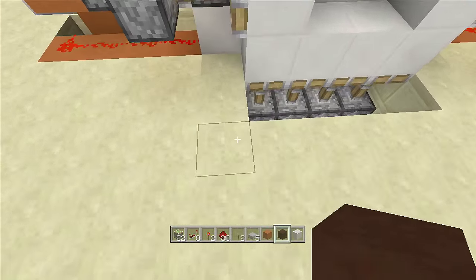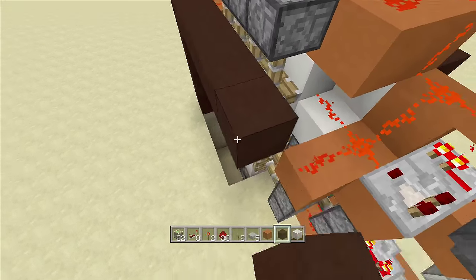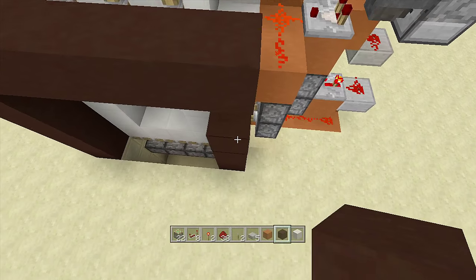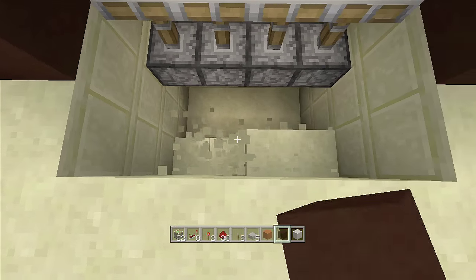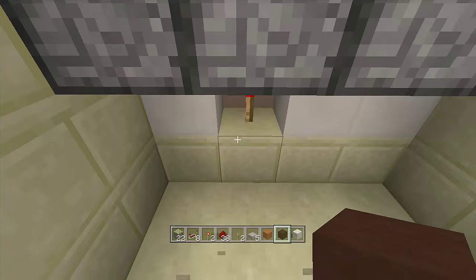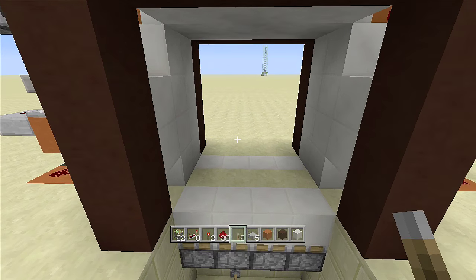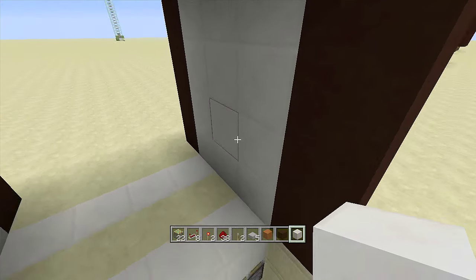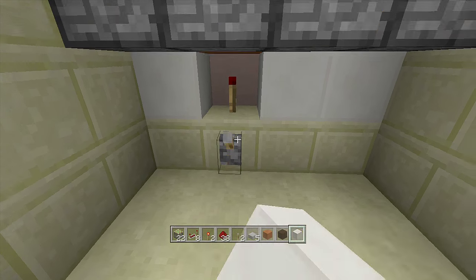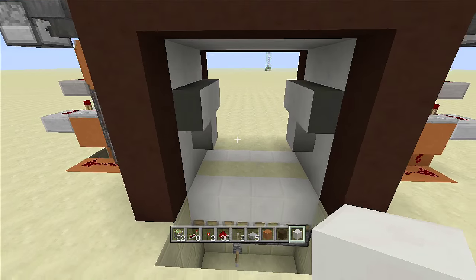There you have it — the other side vault door in case you wanted it on both sides. Put a border on this side as well. Any power going down to that block where the redstone torch is will activate it. Clean up the inside and the other side as well. Flip up the lever and everything closes; flip down and it opens.